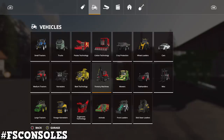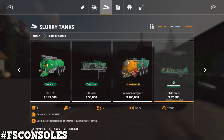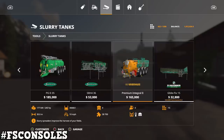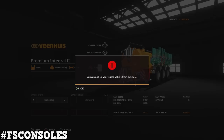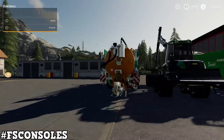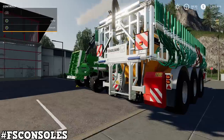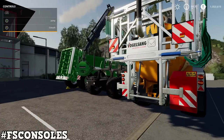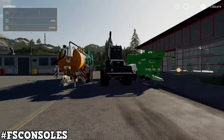Next, let's go over to slurry tanks — there's the Venice Premium Integral. It's $165,000 in-game, 30,000 liters, 30-meter working width, 15 slots, and requires 240 horsepower. Tire choices are Trellborg or Narkean — let's go with Trellborg; I always like the wider towers. That thing is huge but really nice. They did a really nice job on this mod. These are some nice mods today.